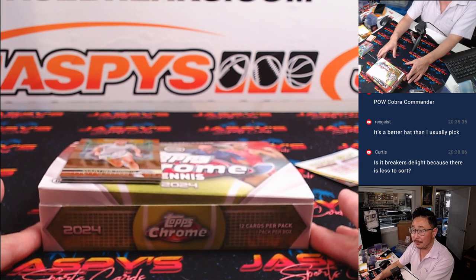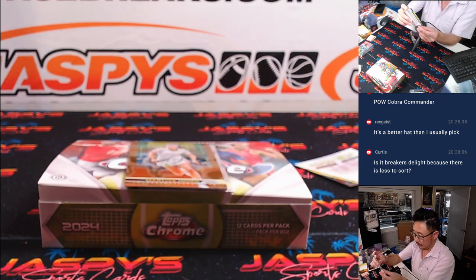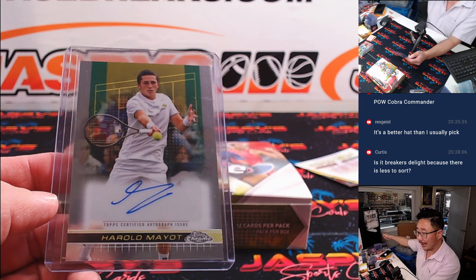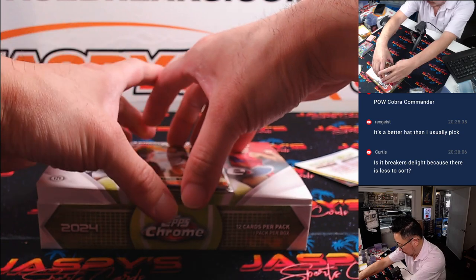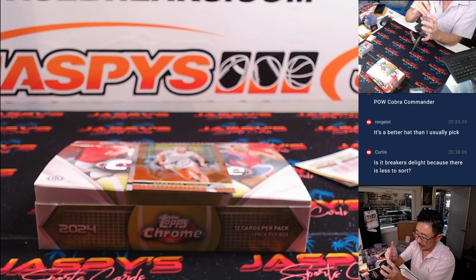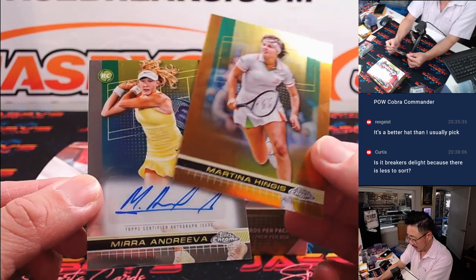Your three autos — good luck everybody. First auto right off the top is going to be Harold Mayot. It's going to go to Stephen K, letter H. And here's another letter H — Heather Watson, for Stephen K. And the last auto behind Martina Hingis from Swiss Miss is Amira Andreeva.